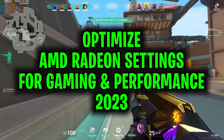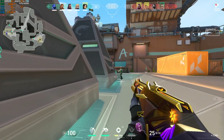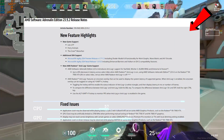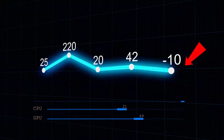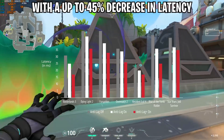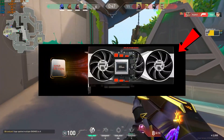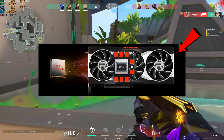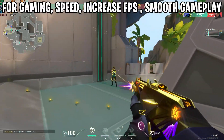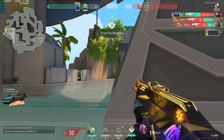Hey guys, welcome back to another AMD Radeon optimization video. Hope you are all doing great. Recently, new AMD drivers were released with driver version Adrenaline 23.9.2. This introduces Anti-Lag Plus support for Starfield, Spider-Man 3, and other games, with up to 45% decrease in latency across select titles when AMD Radeon Anti-Lag Plus is enabled. I'm going to show you how to optimize and speed up AMD Radeon control panel settings for gaming — speed increase, FPS, smooth gameplay. So let's get into the video after the intro.